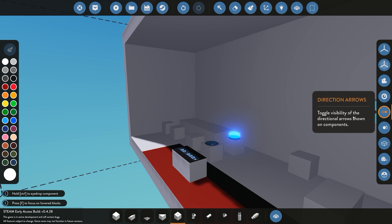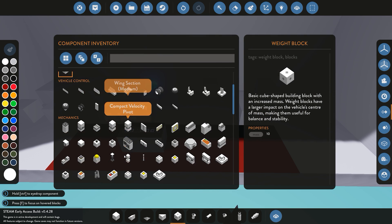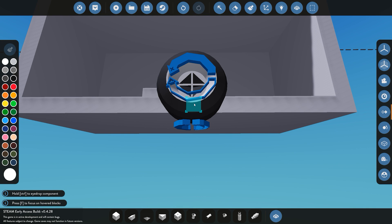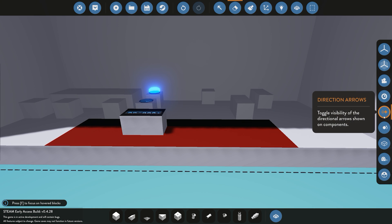Next off we have direction arrows. Direction arrows are quite useful for placing down anything that moves. So for example we'll place down a wheel. You can see when you place down the wheel it gives us all our direction arrows — showing which direction the wheel moves forward, and also which way it rotates if we were to rotate it. That's great for the direction arrows.